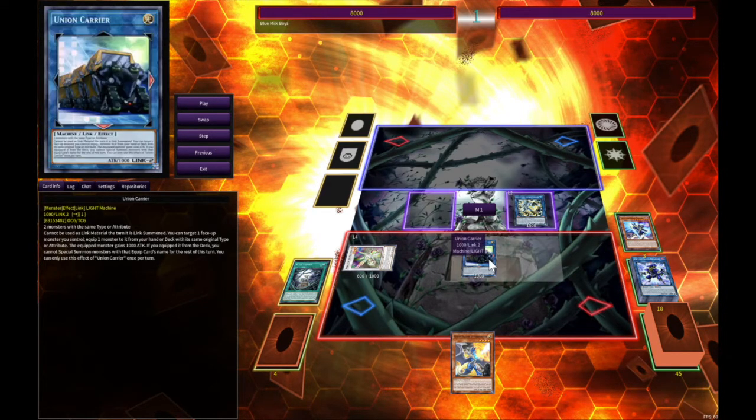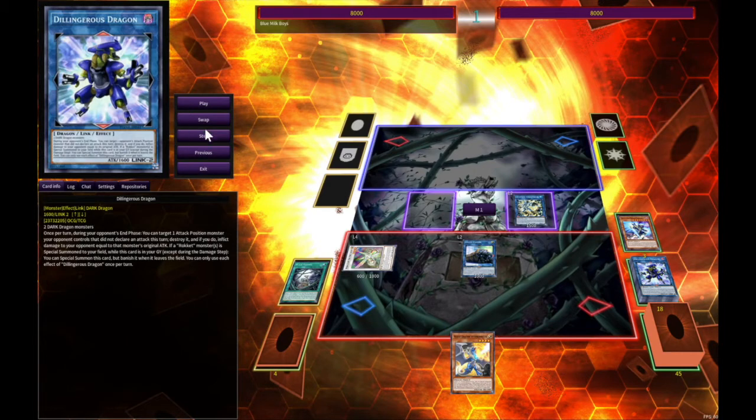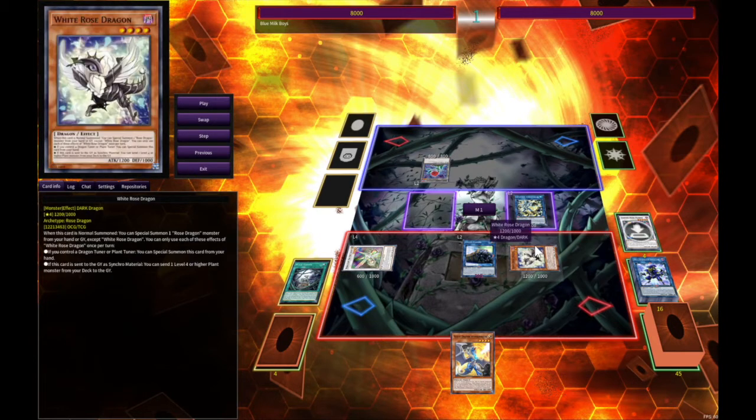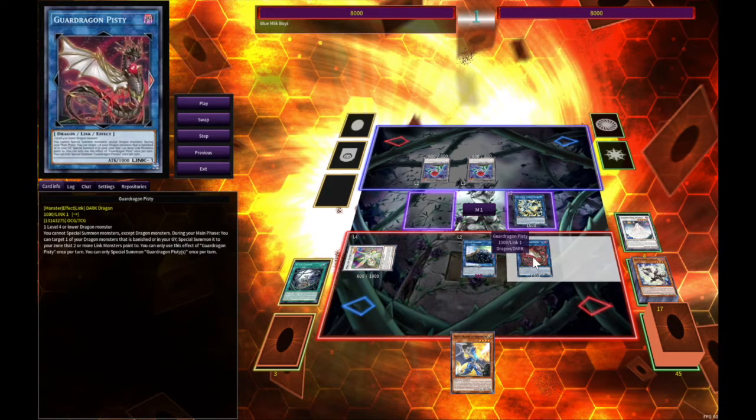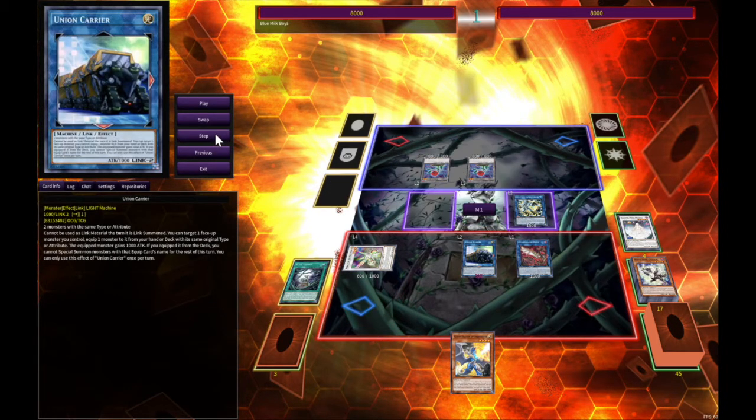After that you activate Black Garden. You're going to link this off for Union Carrier — you're kind of linking down, but you'll see how it works. That puts the first token on their field. Then you activate from the graveyard, banish it, and special summon your White Rose Dragon. Once it's special summoned it brings another token, and that's going to bring you to your Pisti. Activate Pisti — make sure you bring back your Tracer, that is important.